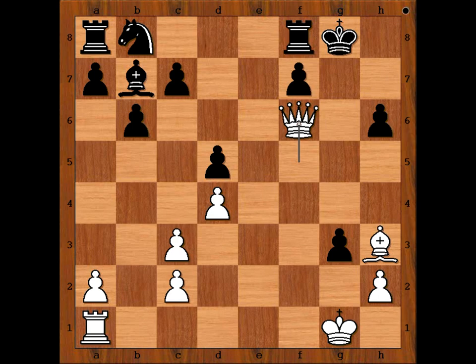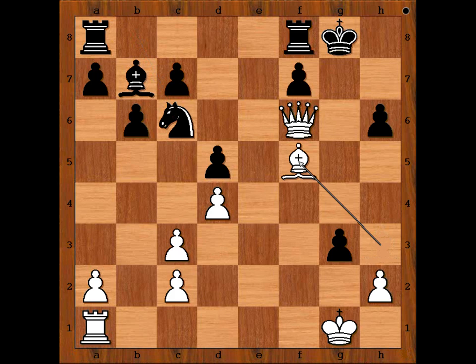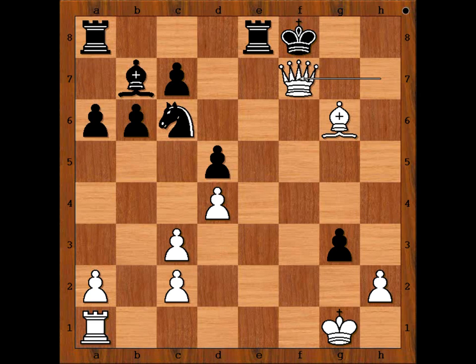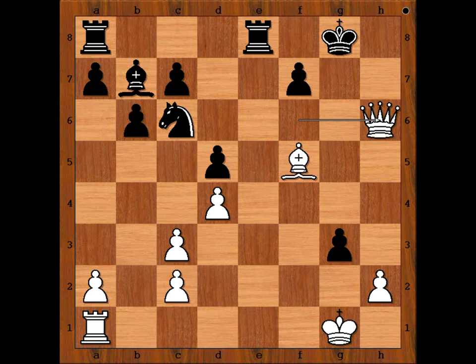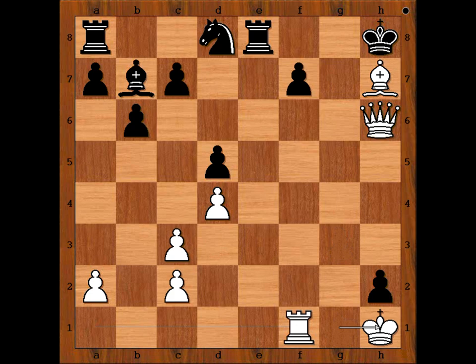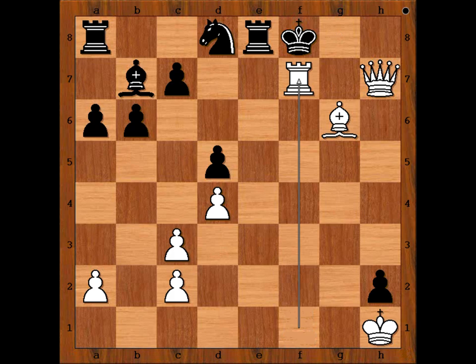One line goes like this: knight to c6, then bishop to f5, perhaps rook from f to e8, queen takes pawn on h6, then bishop to h7 check, king to h8, bishop to g6 discovered check, king to g8, queen to h7 check, king to f8, queen takes pawn on f7 — checkmate. Instead of a6, black could have tried knight to d8, but still bishop to h7 check, king to h8, now rook to f1, pawn takes pawn on h2 check, king to h1, bishop to g6 discovered check, king to g8, queen to h7 check, king to f8, rook takes pawn check, knight takes, queen takes knight — checkmate.